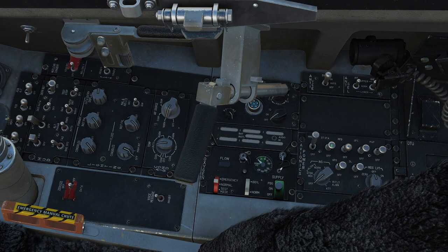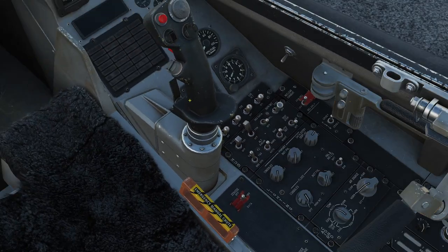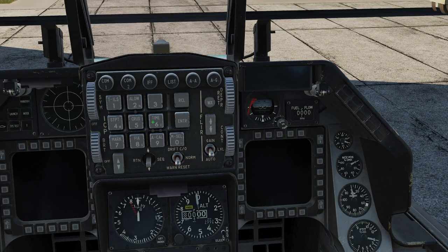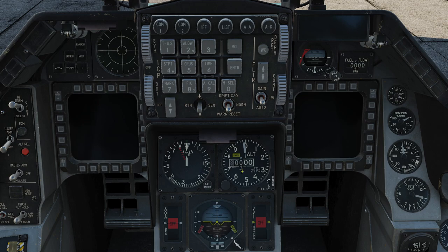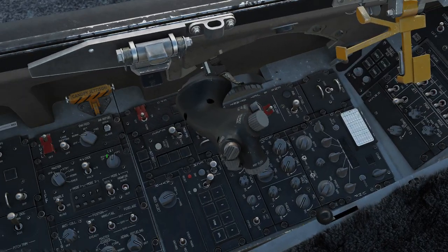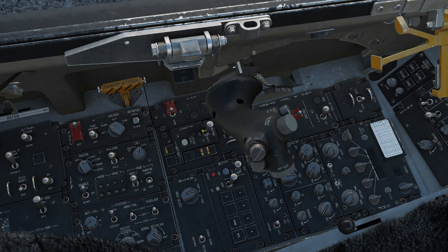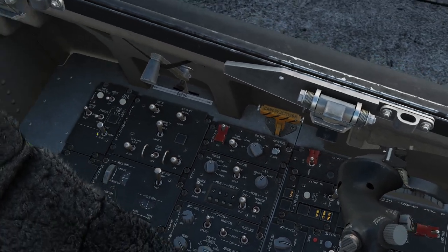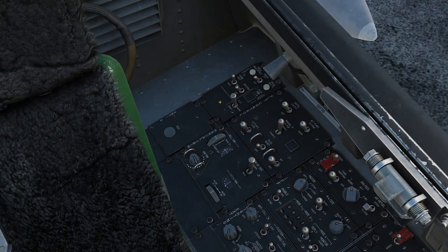We're going to go right down the side — the ultra cheap mode. Hitting those switches, making our way right around. Again, you'd never do this in this particular order because this is just going to cause all sorts of shenanigans when you would normally get this thing started. Making my way down this side, popping to the master power. Click click — put that sucker on and we're going to pop the starter and get that thing going right away.